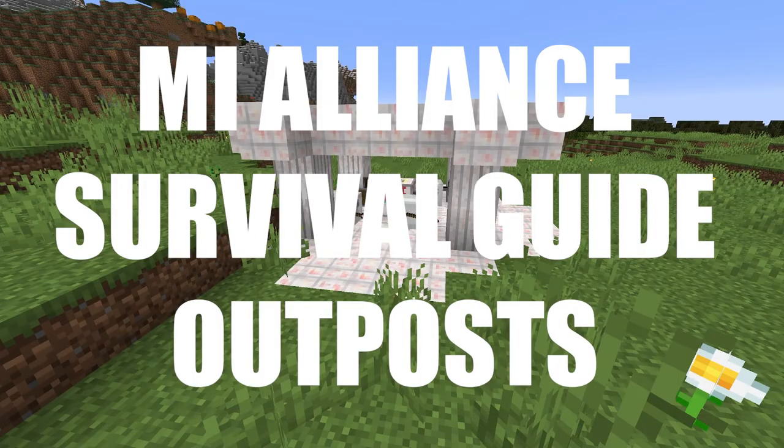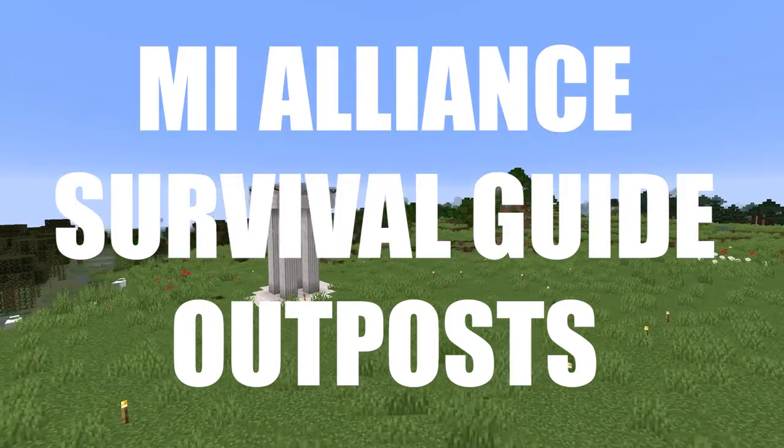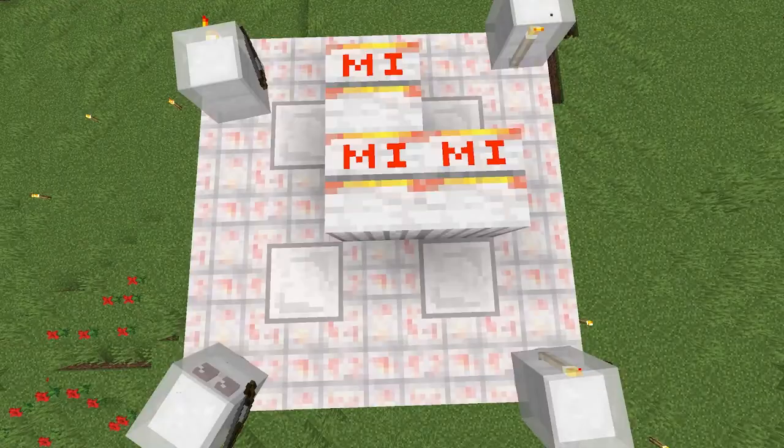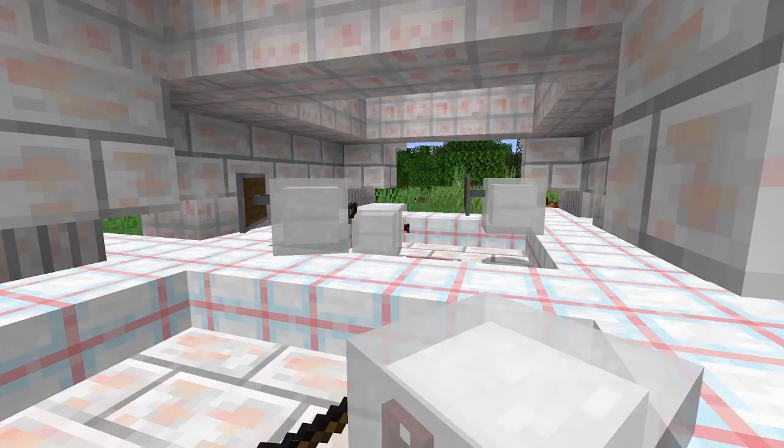Outposts. The Alliance is one step ahead of us. They've already established small outposts scattered around our world in plains and, notably, in desert biomes.